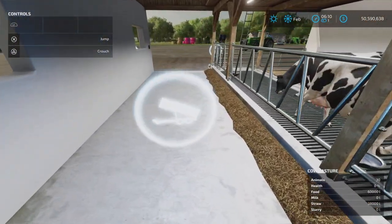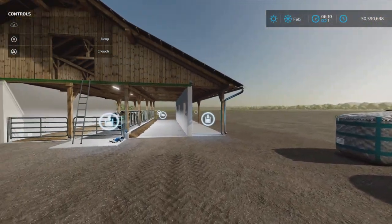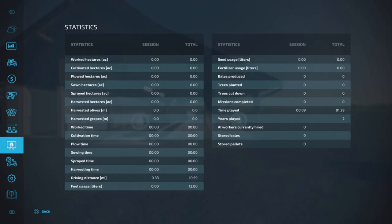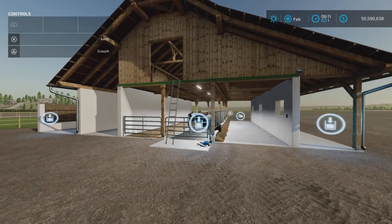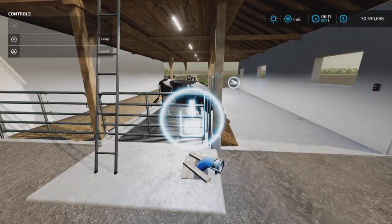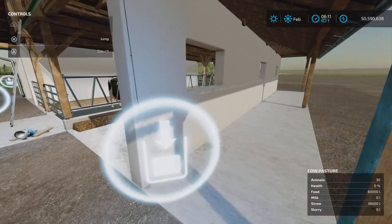Food and straw go here. It does take straw bales — we'll show you that afterwards. We've filled it with 38,000 liters of straw and 60,000 liters of food. TMR is what I put in there. I believe this looks like a slurry point, and this is going to be milk.